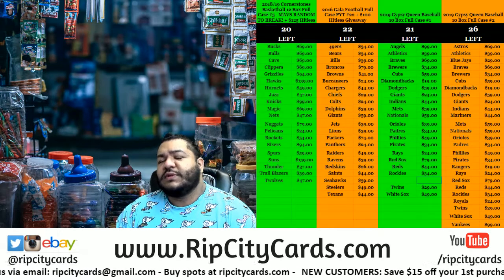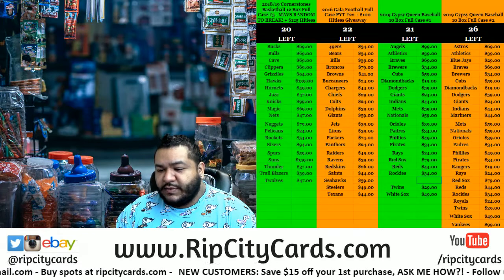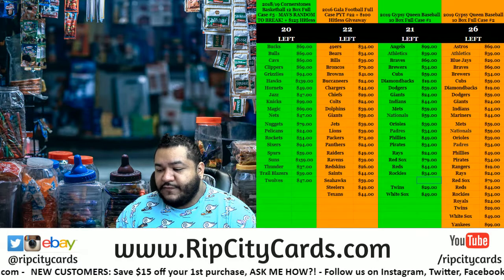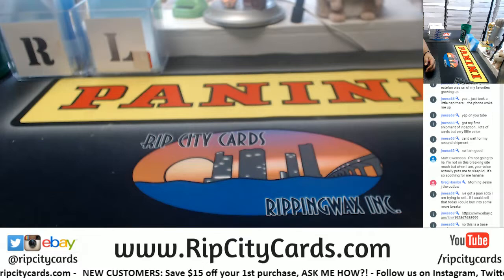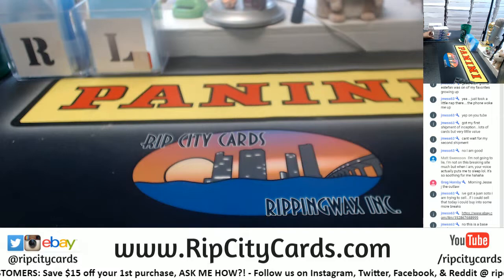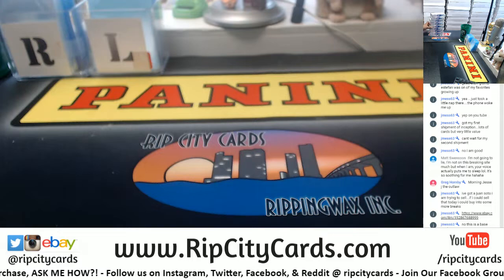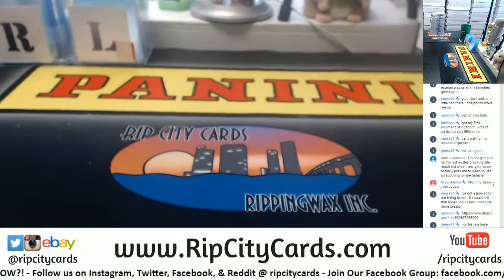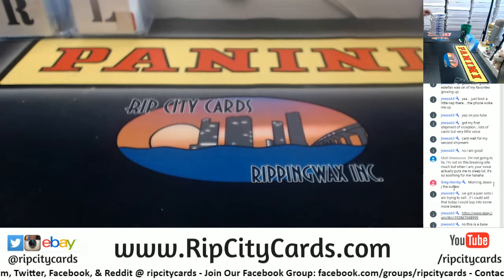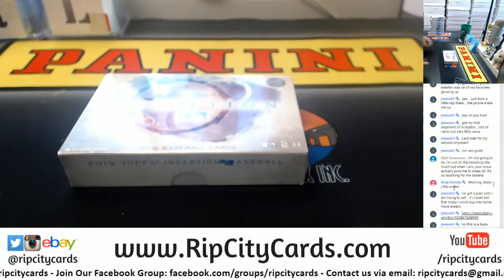What's up everybody, Cardboard Moses here, welcome! It is about that time for our eBay break of the day. We have 2019 Inception Baseball, eight bucks, half case break number four. This is the last of it — we have absolutely no more Inception Baseball and I don't think we'll be getting more either. Let's enjoy this while we can. Here we go, good luck everybody — this is the first box right here.